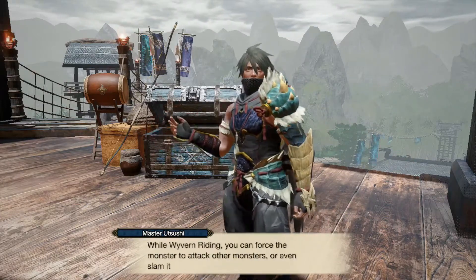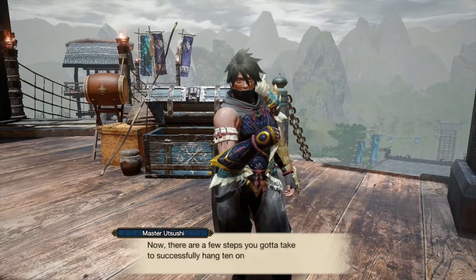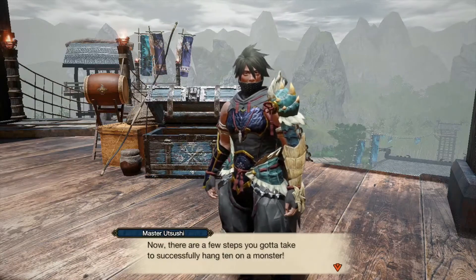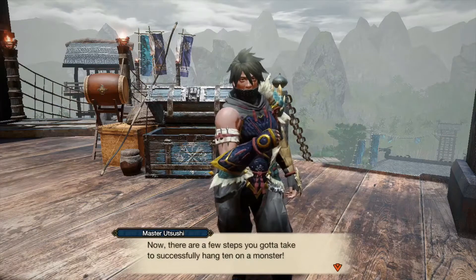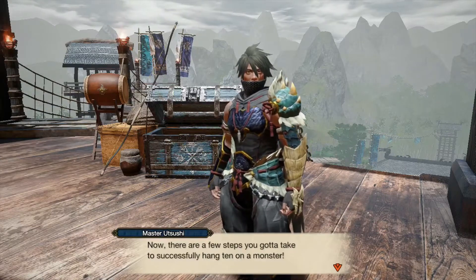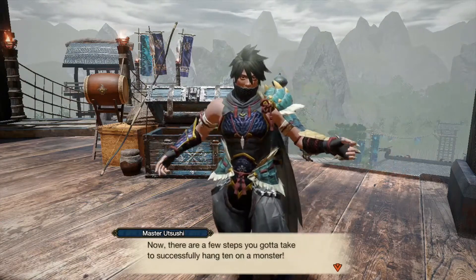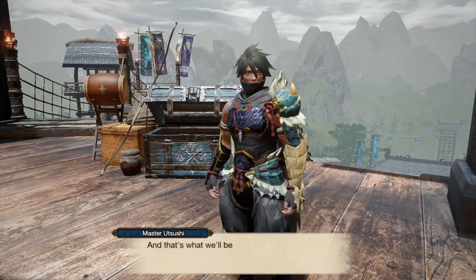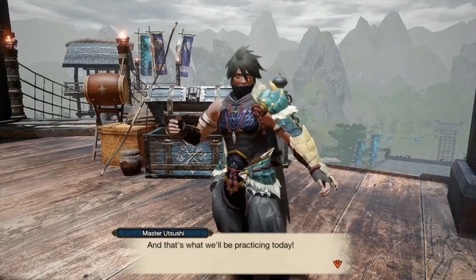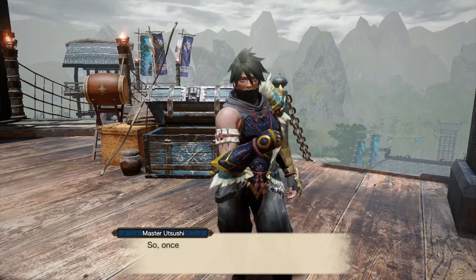While wyvern riding, you can force the monster to attack other monsters — or even slam into a wall doing massive damage. There was something like that in Monster Hunter World where you could mount it and force it to run into a wall, so they've increased that pretty much tenfold. Capcom, can we not just tame monsters? I would love to ride into battle on the back of a Royal Ludroth or a Barroth. Give us a game where we can tame monsters and fight other ones — let us have a monster as a companion!